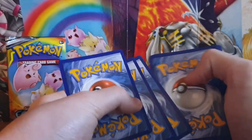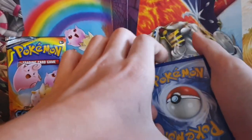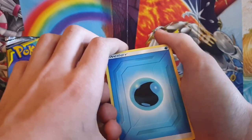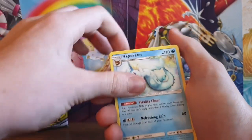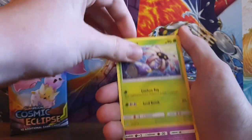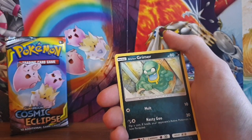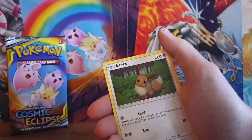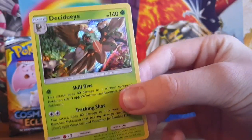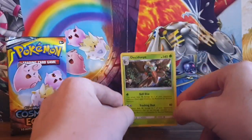One, two, three, four - I guess the energy is going to be water - yes, let's go! That's a good sign, we could get a Blastoise GX. We've got a water energy, Vaporeon, Absol, a Lillie which I think is my first one, Phantump, Grimer, Magnemite, Eevee, Flabébé, reverse holo Type: Null, and the rare card is a reverse holo Decidueye! That is actually a good card right there - let's put him at the back.